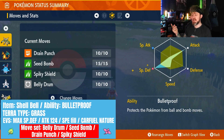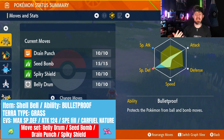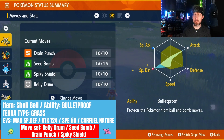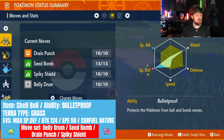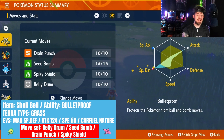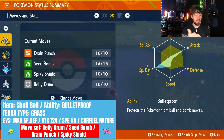Moving on to EV and IV training: you're going to want to max out your Special Defense completely. Then in Attack you want 124, and put the rest into Speed — so when the sun goes down you will be attacking first. The stats are all on the screen. You can see the Shell Bell build with the ability Bulletproof. If you need to get Belly Drum on this, you need to use the Mirror Herb. You cannot do it any other way, so make sure you have a Pokémon in your party that has Belly Drum.